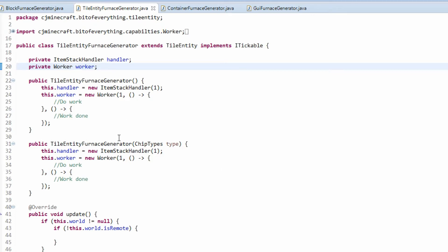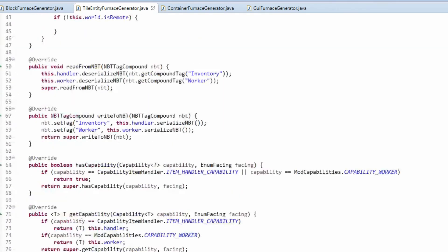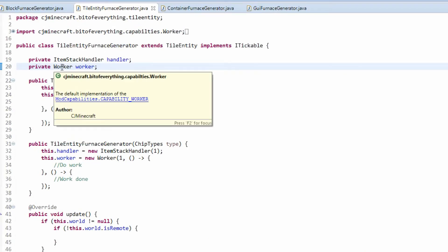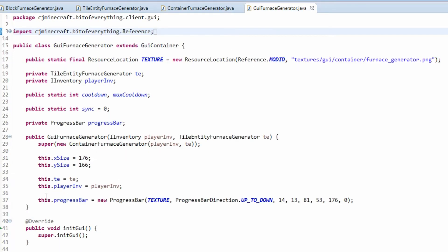You might also want to look at GitHub at the preparation I did for this — it's only adding all these methods which make sure it saves and has the correct capabilities. For this Furnace Generator, I'm going to be using the worker capability that we made in the capability tutorial, just so that in the GUI we have a working progress bar.